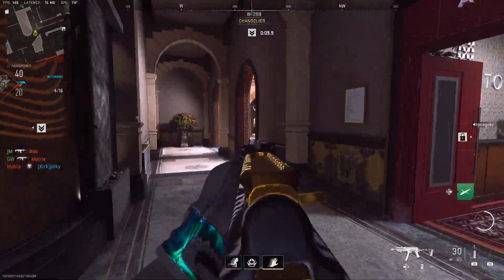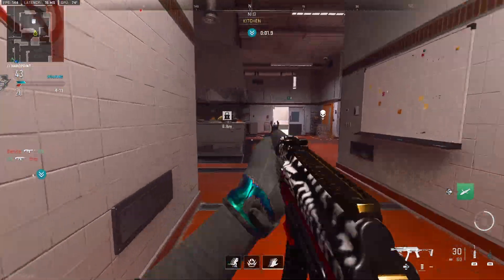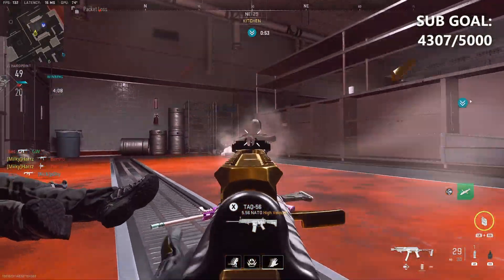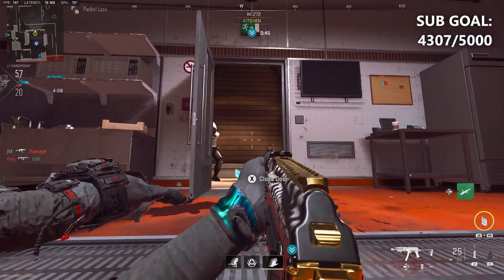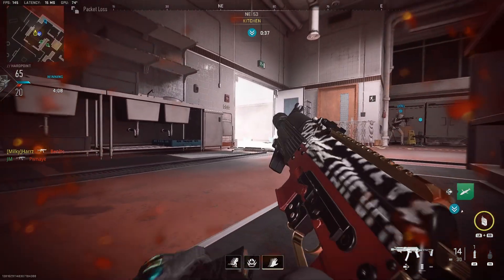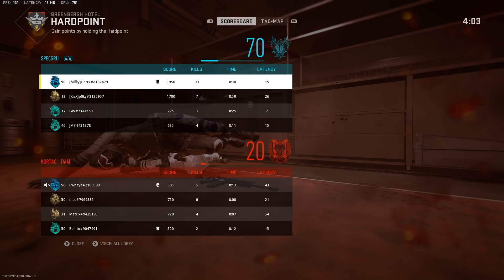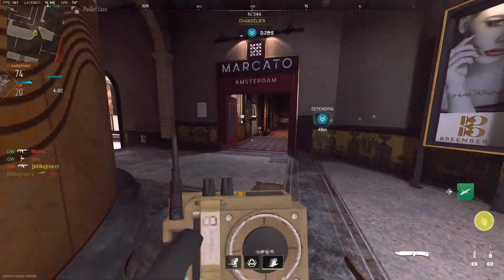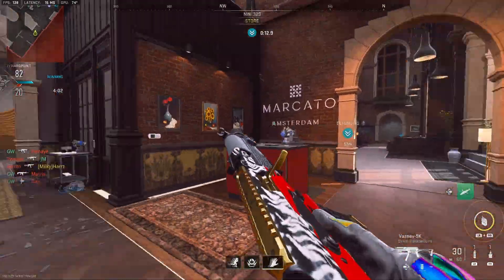The Striker SMG has been nerfed. They've decreased the medium damage range considerably, decreased the near-to-medium body damage by 21%, and decreased far-to-medium damage slightly. They've also increased the headshot damage multiplier from 1.2 to 1.3 and increased the lower arm damage multiplier to 1.1. Up close it'll probably kill just as fast, but you won't be beaming ARs across the map like in weekend one. That's a big win — I saw a lot of Strikers beaming across map and this was a worthwhile balancing change.